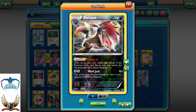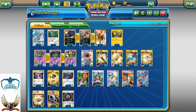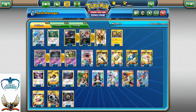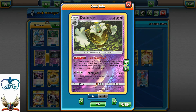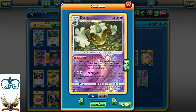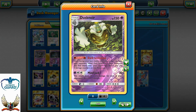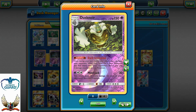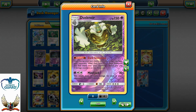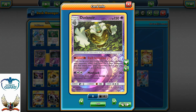Theoretically the max damage Zoroark can hit is 10 plus 30 times 5, so 160, and with Choice Band 190 against your opponent's GX or EX. A lot of people will say you're not running Kukui so you can't one-hit-KO. Well, that's correct, but my response to that is Dusknoir with the Dark Invitation. Once per turn you can look at your opponent's hand and put any basic Pokemon you find there onto their bench, placing three damage counters on that Pokemon.